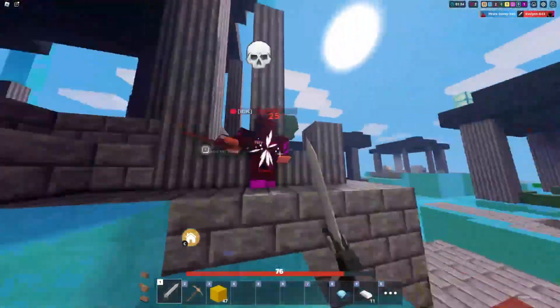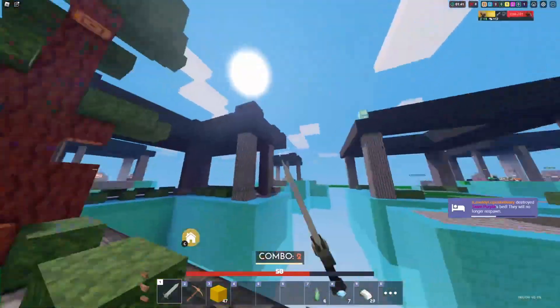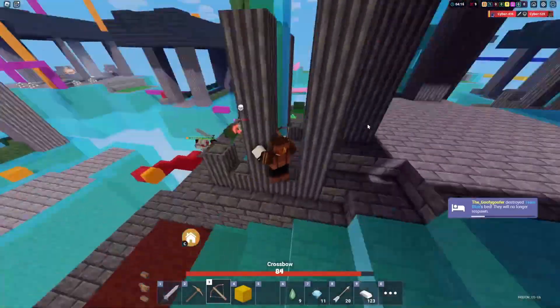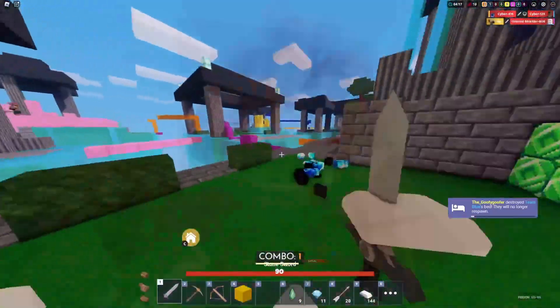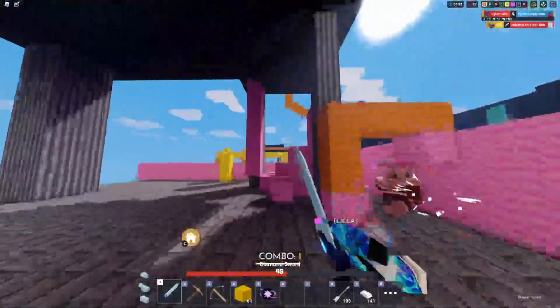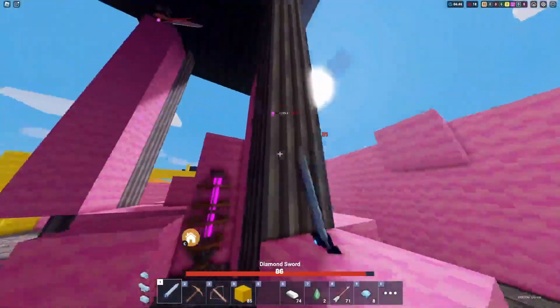With her ability to instantly kill anyone with low HP, securing kills has never been easier. In the next 60 seconds, I'll be showing you how to take Hannah to the next level. Hannah's kit ability makes it so that as long as an opponent is below 25% health, she can lunge to them and instantly kill them. This makes her really good at taking fights because you won't need to damage them as much to secure the kill.